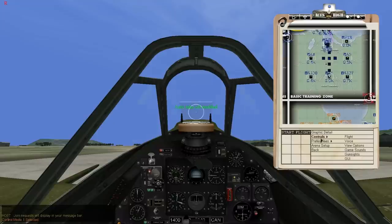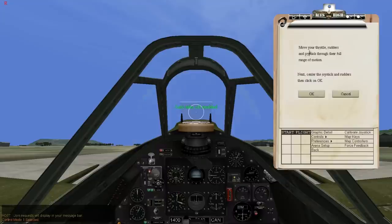To correct this, click on Options, then Controls, then Calibrate Joystick. You'll notice it says: move your throttle, rudders, and joystick through their full range of motion; next center the joystick and rudders, and then click OK. Now the Logitech is a twisty stick, so the rudder controls are in the twist — simply a twist of the wrist is your rudder control.